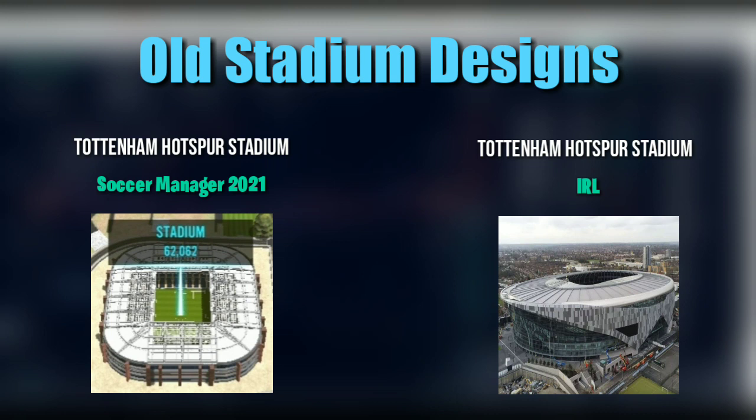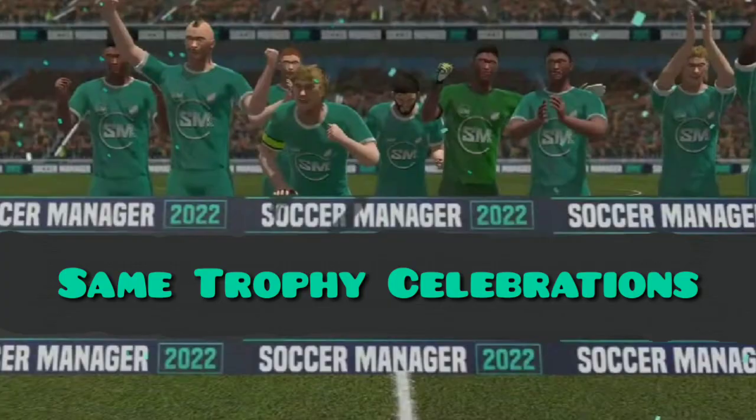The second thing we don't want to see is old stadium designs. We've been seeing the same stadium designs year after year and it's getting boring. For example, the Tottenham Hotspur Stadium in Soccer Manager 2021 looks nothing like the real-life Tottenham Hotspur Stadium. Introducing new stadium designs and styles would definitely give the stadiums a more realistic factor.